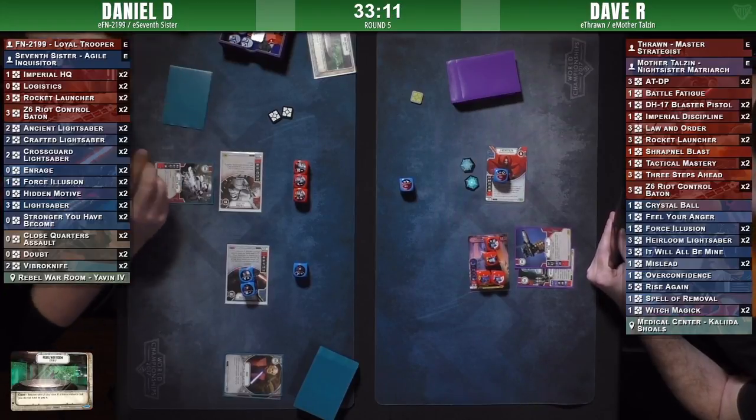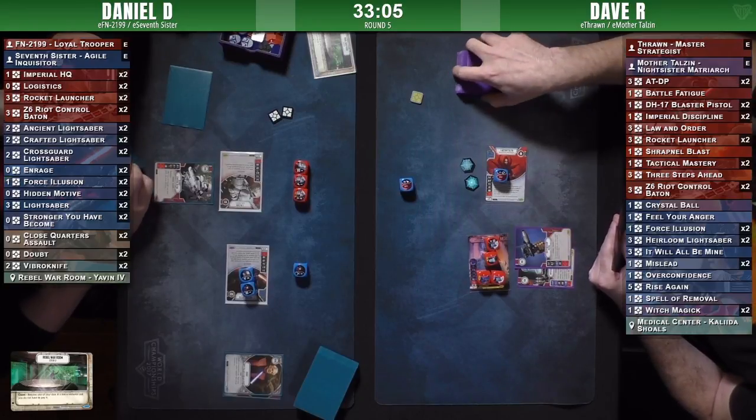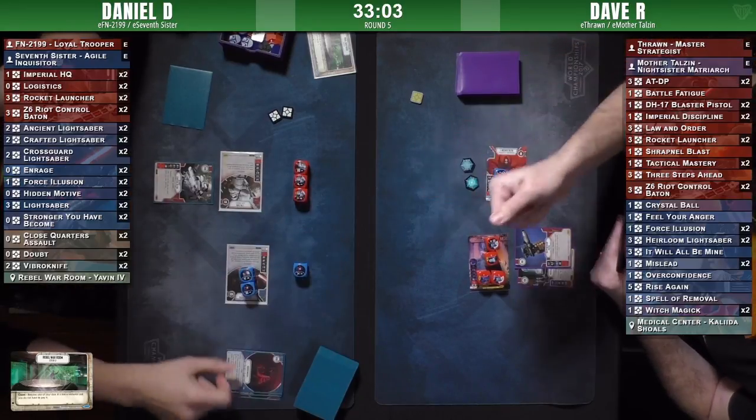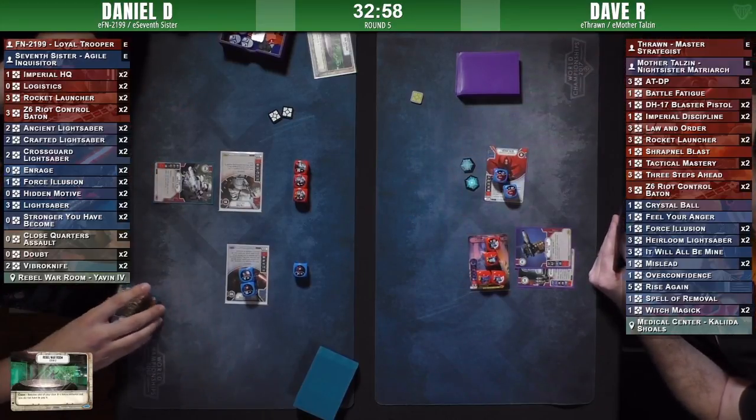By contrast, Daniel's deck is a little bit more aggressive in the sense that FN2199 lets you buy extra rolls of weapon dice, as a lot of people know already.